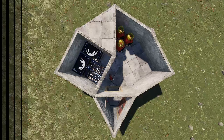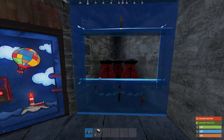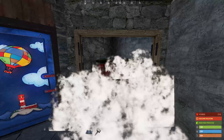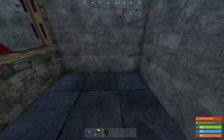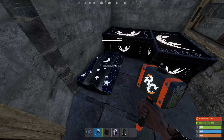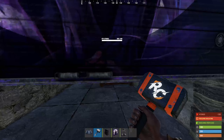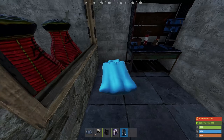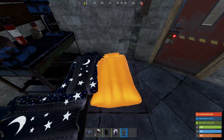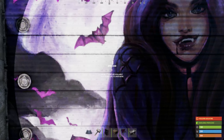Add three furnaces into the triangle to start your metal production for doors and code locks. Cover it in floors, but leave the floor above the airlock wood for now. Add a window frame to cover your furnaces. Also, you can add your tier 1 workbench here. After that you will want to go out and farm a little. Once you've acquired some more stuff, you can start adding some garage doors as well as the tier 2 required to craft them.